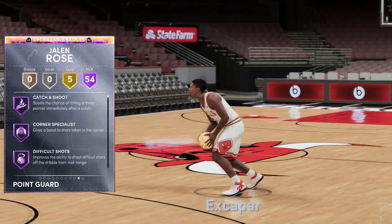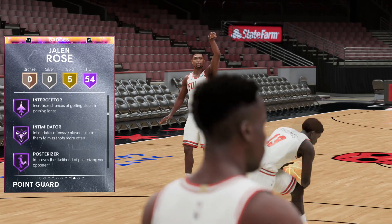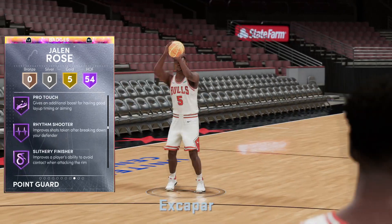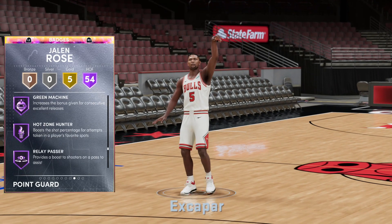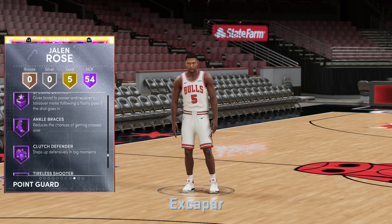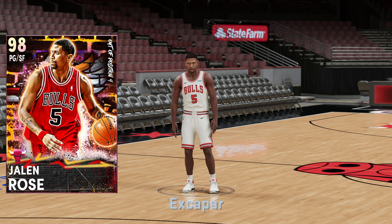Definitely I think a defensive shoe from the Kobes would really help out. We have 96 speed, speed with ball, and acceleration, and we do have 54 Hall of Fame badges on Jalen Rose. Basically every single badge he has is Hall of Fame. He is an amazing playmaker, an amazing slasher, his shooting is out of this world, and he has awesome defensive badges. No steady shooters either, so he really is going to be a great budget option for a point guard on current gen — about seven KMT. Quick first step, unpluckable, dead-eye, sniper, green machine, and hot zone hunter.